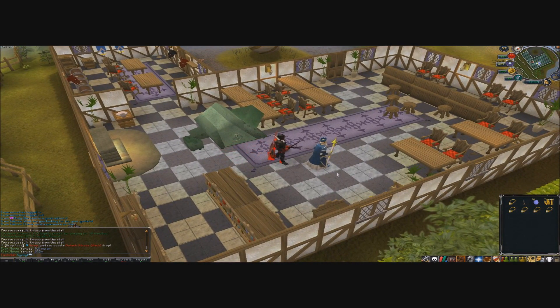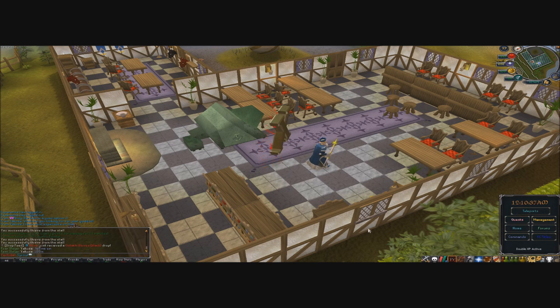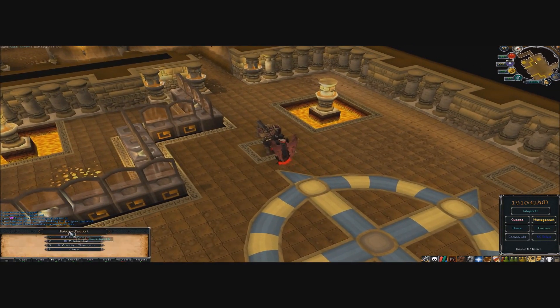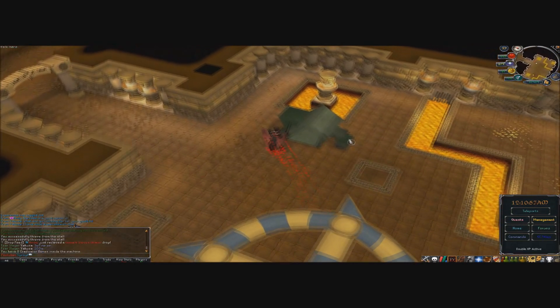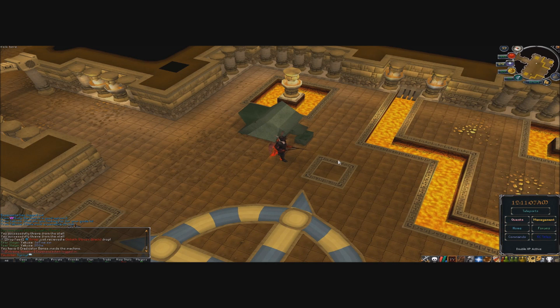For the last money-making method, head over to the Eradicator Zone — pretty much the highest donator rank you can get, and it has a bunch of perks. Teleport to the Eradicator zone and then into the Bootle Dragons. They drop Eradicator Bones which go for 15 million per piece. Put them in the hopper, they come out at the bin, and you exchange for money. We were able to get about 10 bones in two minutes — that's 150 million per two minutes.